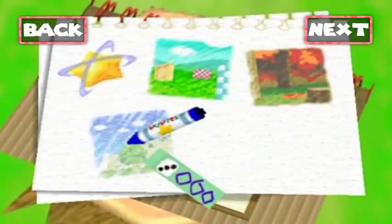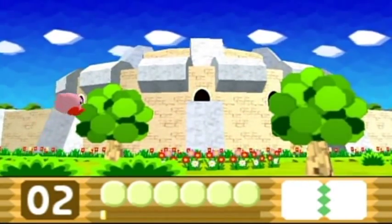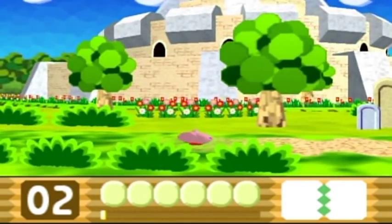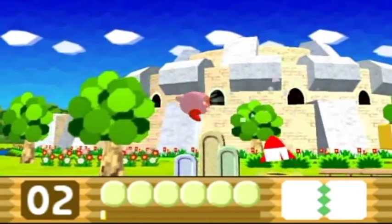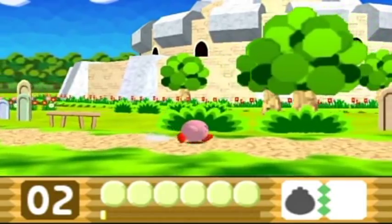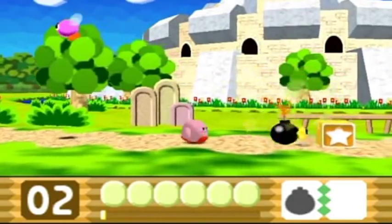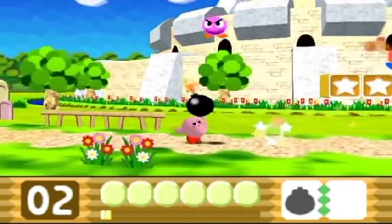Hello everyone and welcome back to the walkthrough. Let's go to 1-3 and get this started — and of course there's going to be something behind you like a star. I forgot to show you this move in the last part: if you hold down and then press the jump button you'll be able to slide, and you can use that to attack enemies. That was the one part of the controls I forgot to mention.